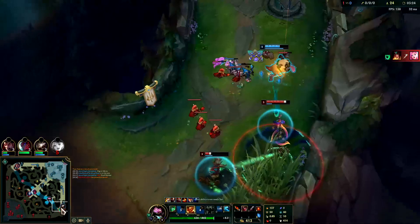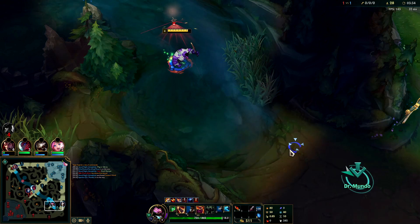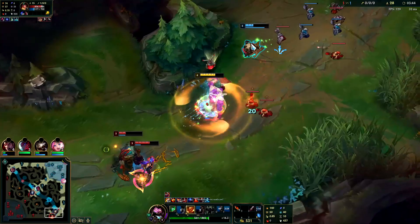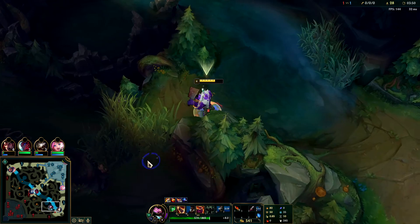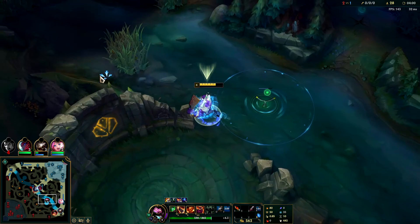Looks like we actually have a gank bot we could go to. You should be able to beat anyone solo at Scuttle level 4 with Doran's Blade. That's frustrating — I don't know how they knew I was there. We used our HP potion and we're not going to be able to kill anybody.